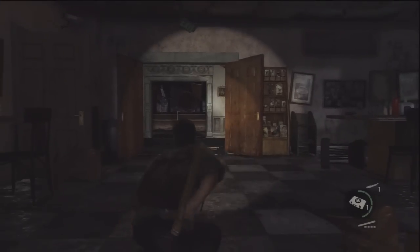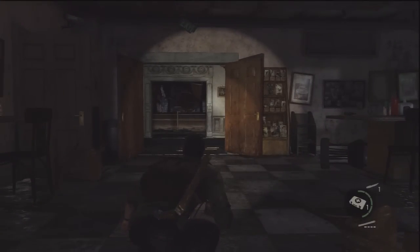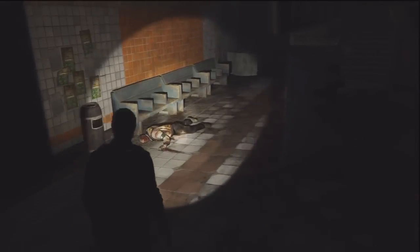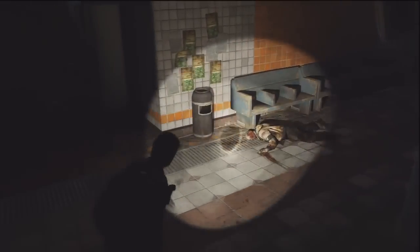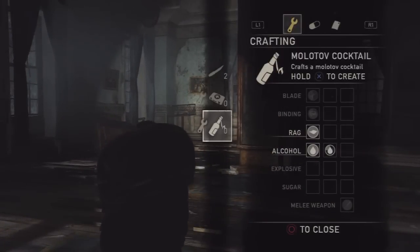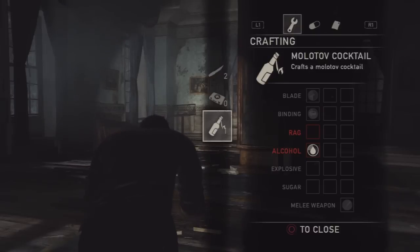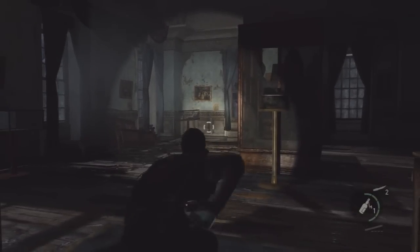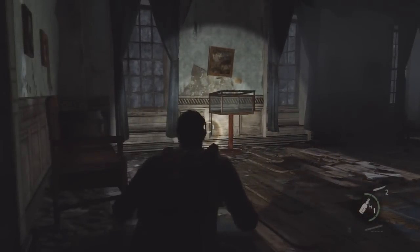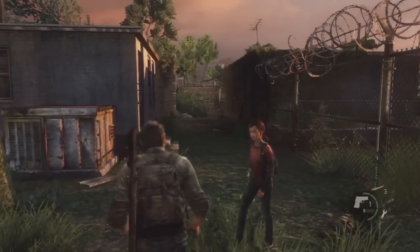Next is the Molotov cocktail. You can first get the recipe from a dead guy in the subway in Chapter 3, but if you miss that, you can get it from any enemy you kill who has Molotov cocktails — just pick one up and you should get the recipe that way. To craft it, you need a rag and alcohol, which aren't too hard to find.